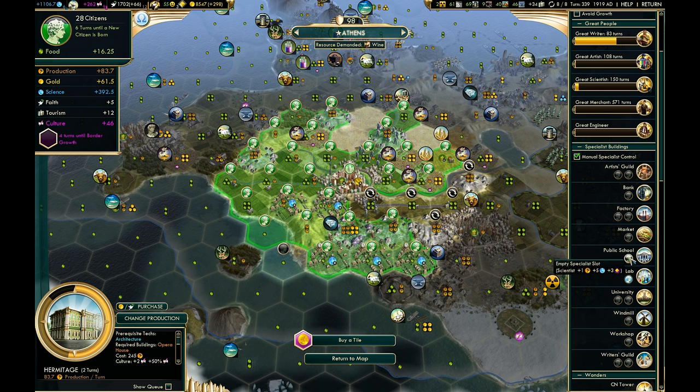Let's answer the first question first: what are specialists for exactly? Well, they do two things. The first — if you just put your mouse cursor directly over the spot where you assign the specialist, it will tell you a bonus that you'll earn each turn. Usually the dominant bonus comes down to whatever type of building that is. So for example, a university — assigning a specialist there will give you science. A factory will give you production. The buildings may also have a secondary effect, so the factory may give you production and a little bit of science.